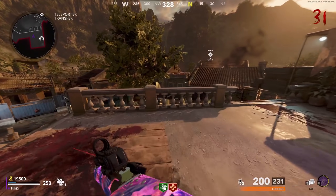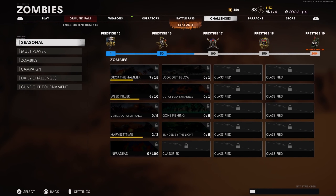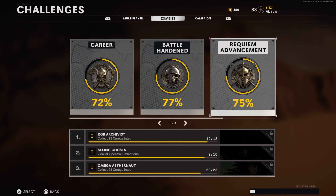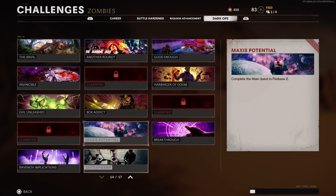If you're wondering how to access these challenges, once you're on Call of Duty, scroll through the list of tabs at the top — Play, Ground Fall, Weapons, Operators, Battle Pass. Ground Fall might not be there as it's a timed event. Scroll over to Zombies and go to the very far right of the list — that's where you'll be able to access the Dark Ops challenges.